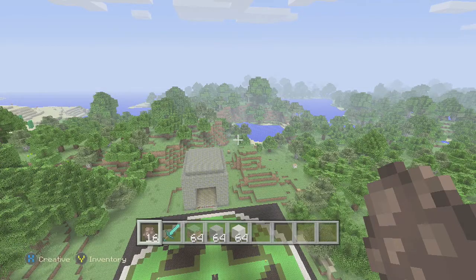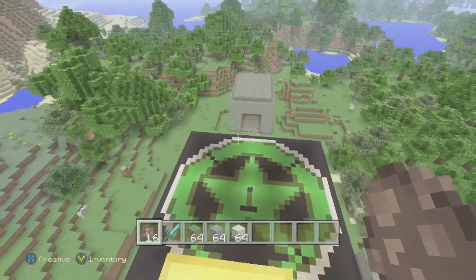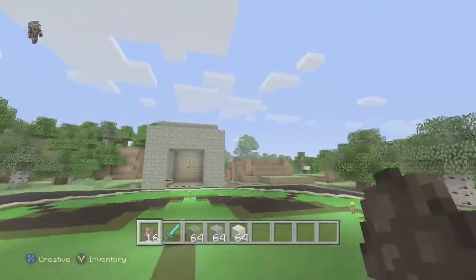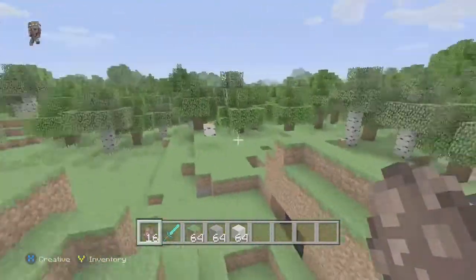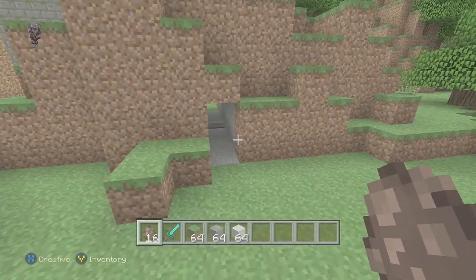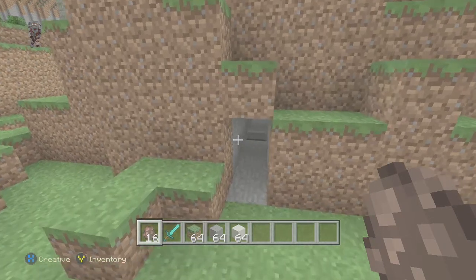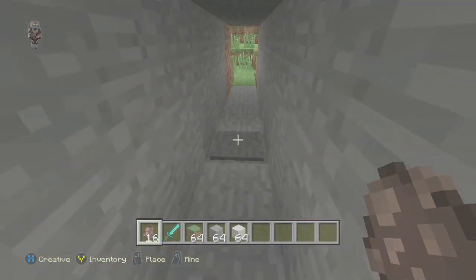Hey, what's up guys. I'm back in Minecraft and here to show you part two. I'm calling it the Incinerator, and you'll see why in a minute. This one is like the other tunnel setup, but I think it's probably the most amusing — best for last. Here it is: just a normal hallway with a pressure plate.